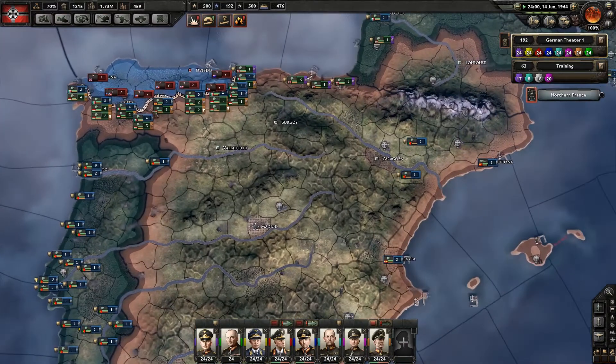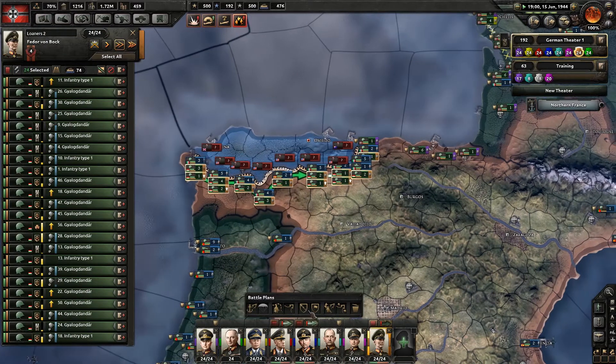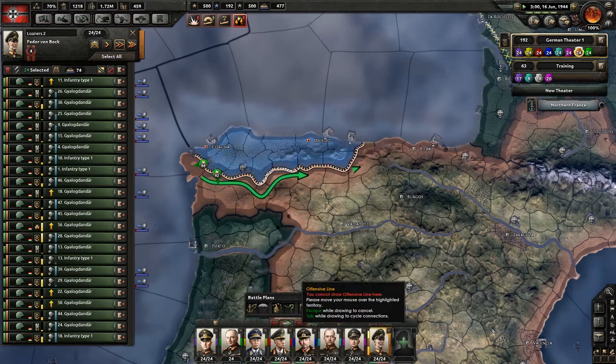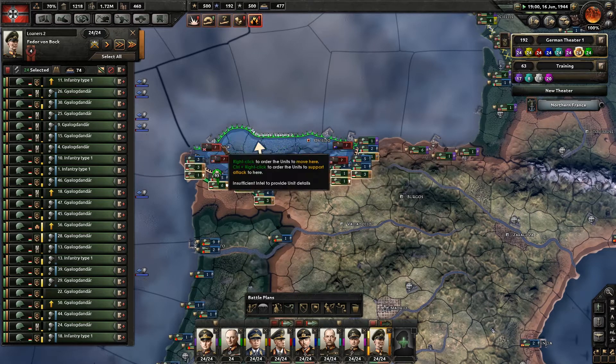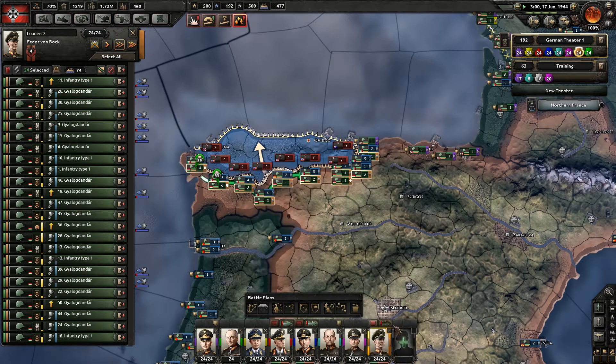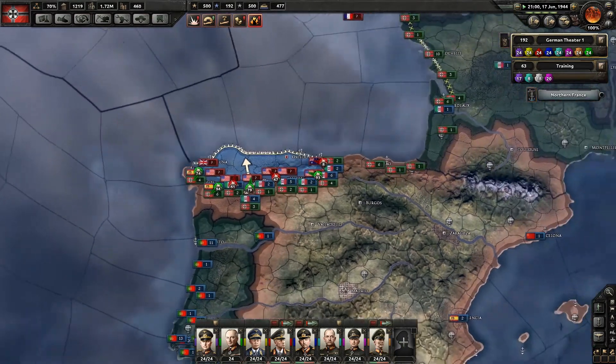How are we doing down here? We have arrived. You guys were the loner twos, weren't you? So you're going to have an offensive line to the coast, basically. You're just going to fight, because we can't afford to wait. Just sort of push. Hopefully the Spanish will help you.